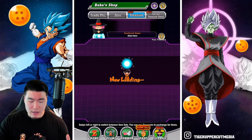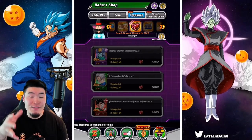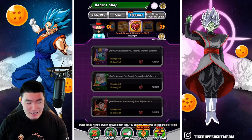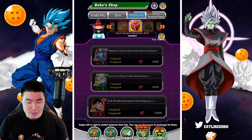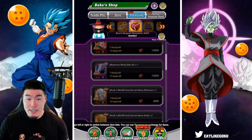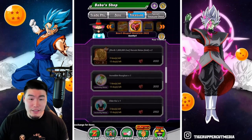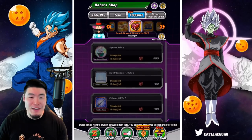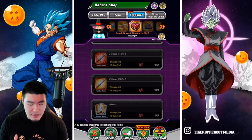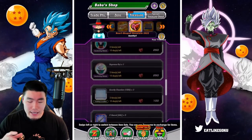Jumping over to Baba's Shop, the free units for this year's Valentine's Day celebration are INT Oceanus Shenron, the Tech Teen Future Trunks, and also the STR Great Saiyaman. On top of that we also have an Elder Kai — which is always nice — a couple of Hercules statues, and some other useful items like an Hourglass, a few Kai Medals, some Gravity Chambers, some Z-Swords, and also some Whis support items. If you stay on top of the missions and get all the chocolates, you should be able to clear out the store.